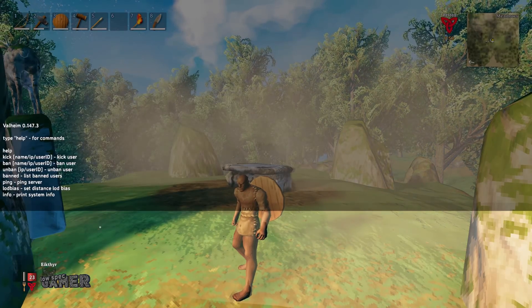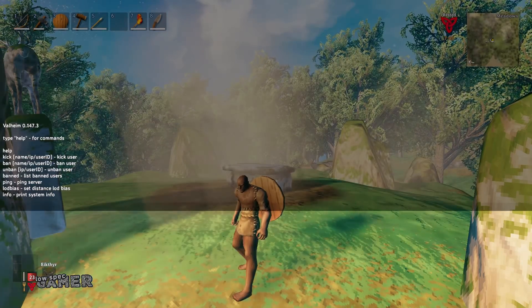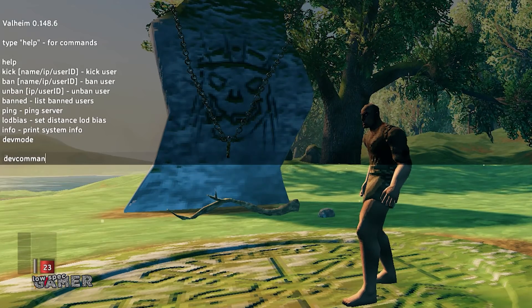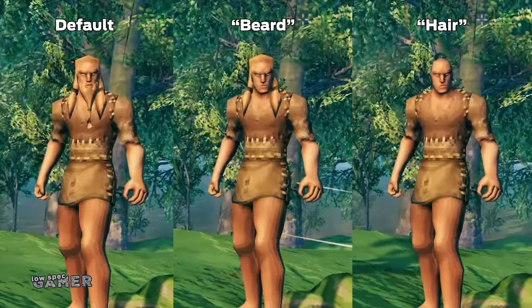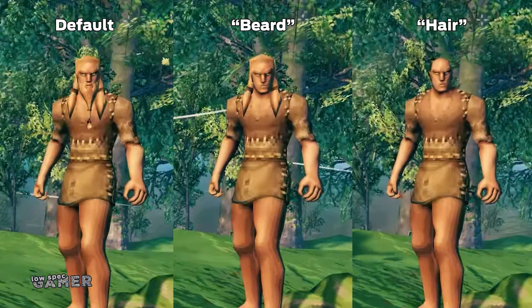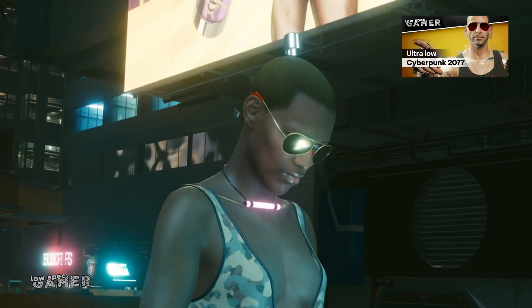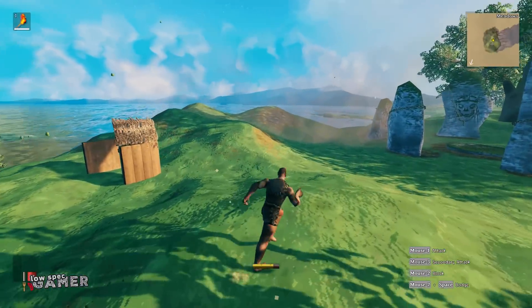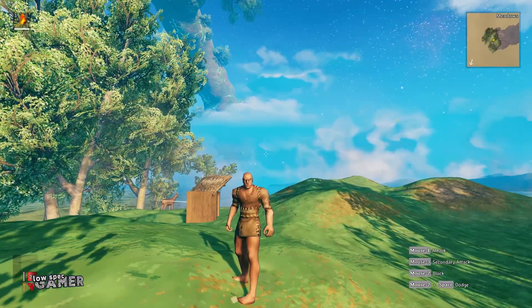Most people are interested in this tool for cheating — god mode and so on — but there are a couple of slightly useful things to play around with. If you are in single player mode, you can enable cheats with dev commands and then use 'beard' to permanently disable beards and 'hair' to permanently disable hair. That is not super exciting, but I am a sucker for disabling features and models. Be aware though that when I say permanent, I mean it — as far as I have been able to check, you will need to create a new character to get those back.